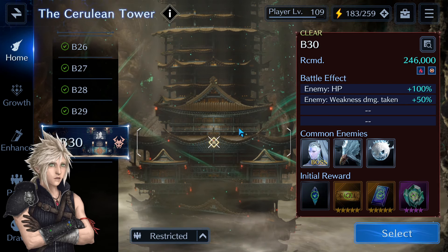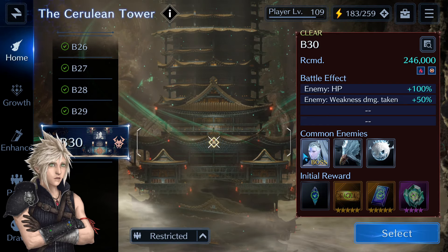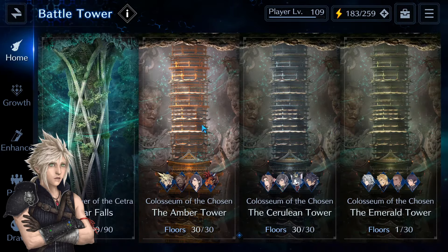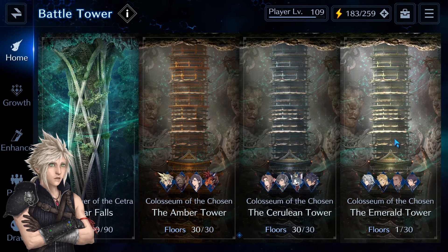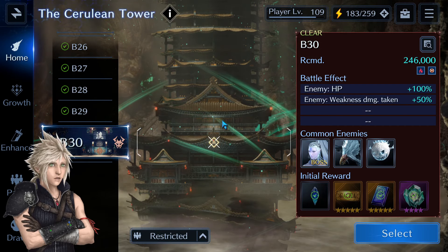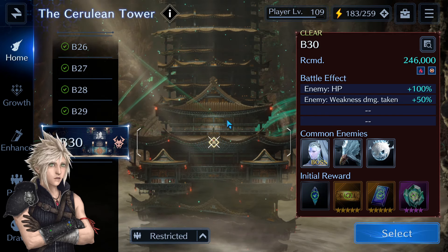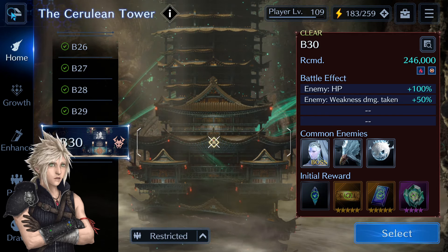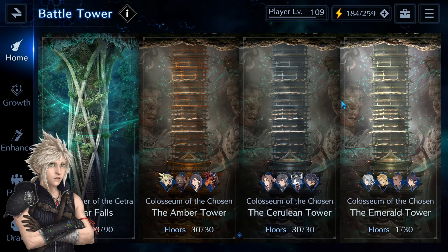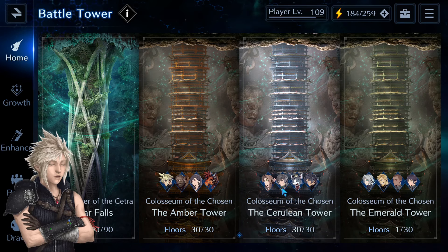These are very relatively simple. On each B3 floor we have to fight a summon — so it will be Ifrit, Shiva, and Ramu on the right one. Each of those B3 battles has a recommended 246,000 combat power, and when I saw that I feared these might be just as hard as those summon EX2 battles, but we are also restricted to using only four specific characters and not our best team.